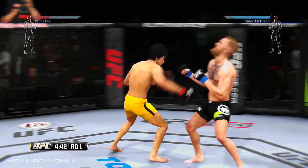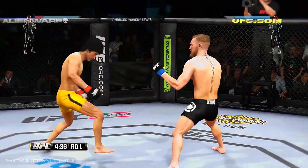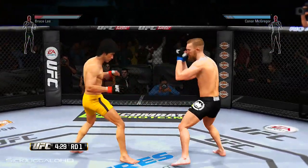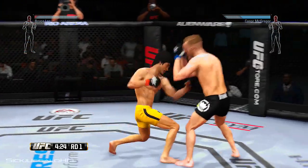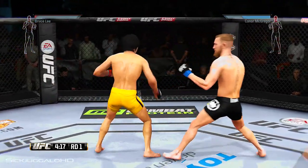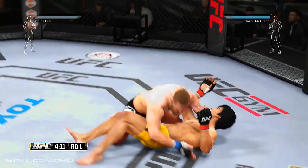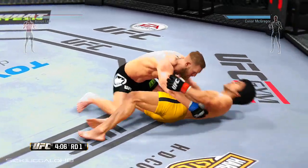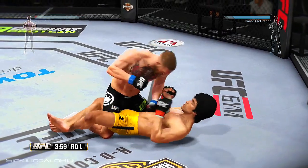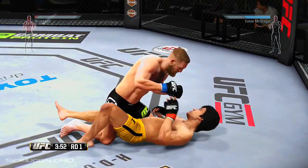Lee with a good double jab, another good combination, and he counters with a huge left. There's that big jab — nicely done. Looking for the single — McGregor with the takedown early. He's in the half guard, good connection by McGregor, landing some nasty combinations.